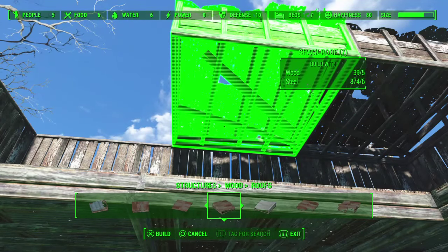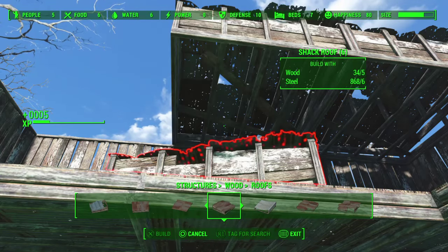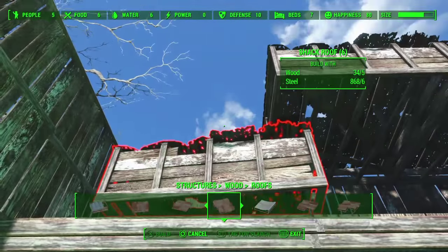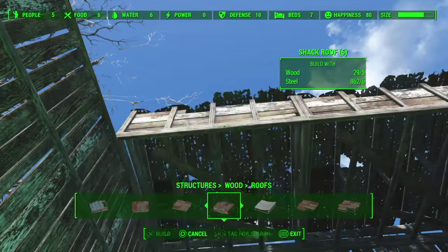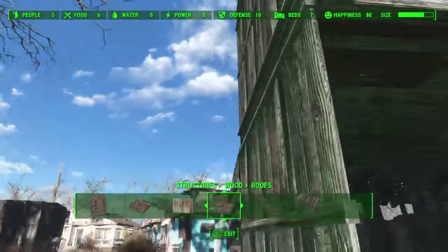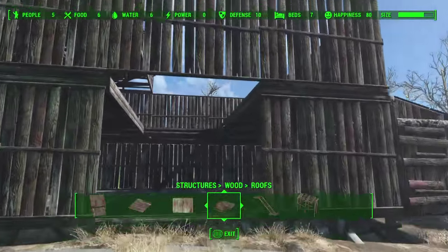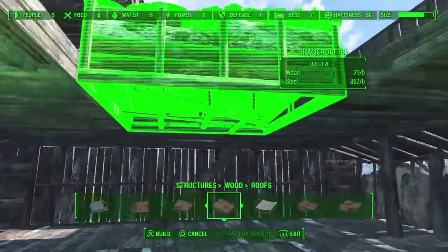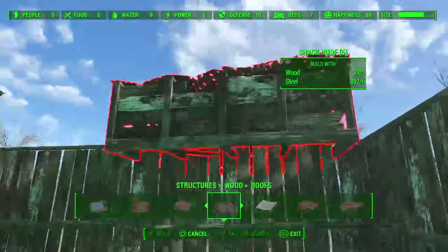I'm on a PS4 — I'm rotating the roof piece with L2 and R2 — rotating it so that it angles up in towards the center of the barn. You'll see the general shape I'm going for.